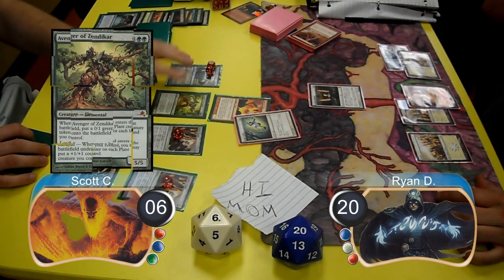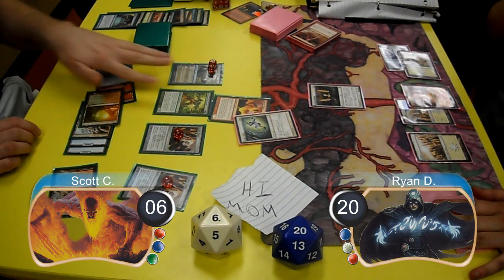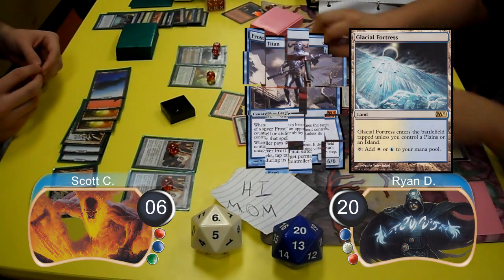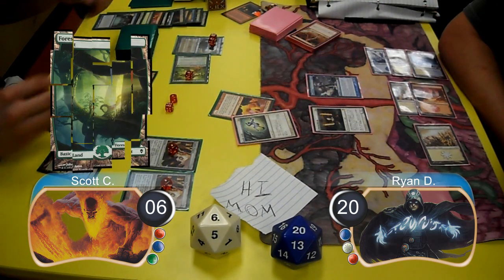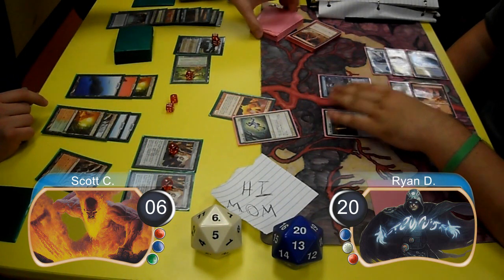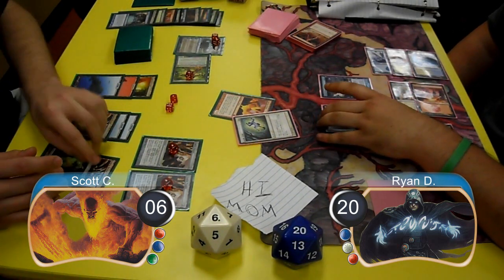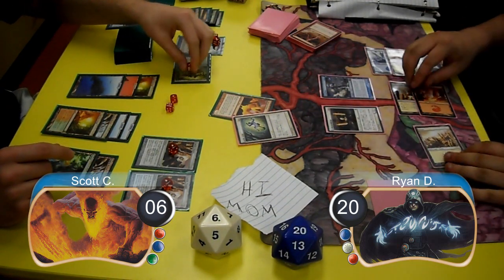Scott resolved an Avenger of Zendikar to make 7 creatures, then laid down a Copperline Gorge to pump them. Ryan laid down a Glacial Fortress and tried to stay alive by laying down a Frost Titan and tapping Scott's Avenger of Zendikar. Scott drew a Forest off the top of his library, used Jace one more time to look at the top card of Ryan's library, then laid down the Forest to pump his creatures and swung for lethal, giving him the game.